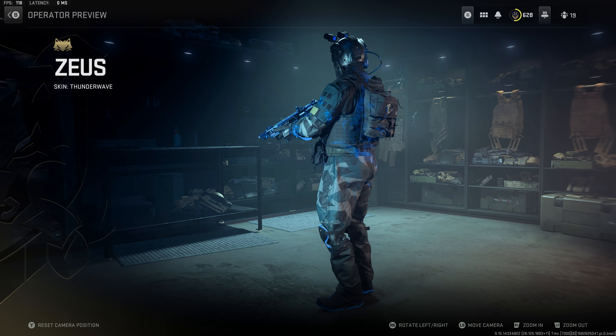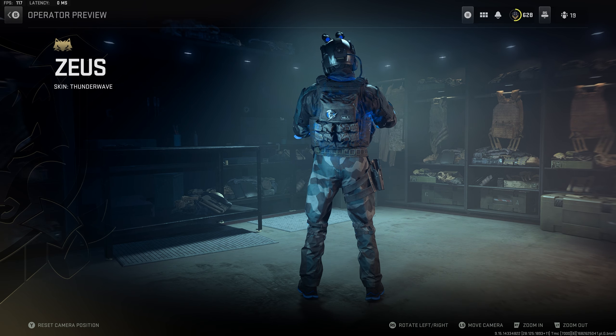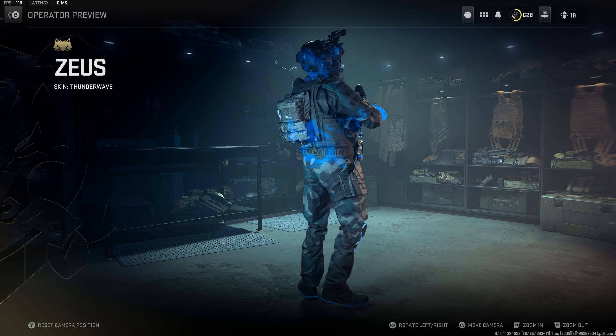The Tracer Pack Elementals Thunderfront bundle features 7 items, including 3 fully reactive items, just like Vanguard and Cold War days.